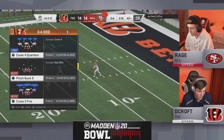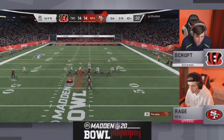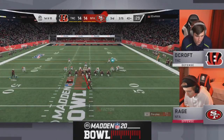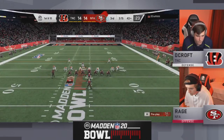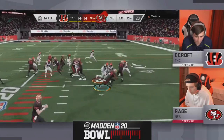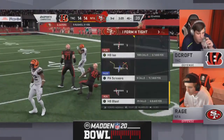This punt out to about the 43 yard line — great field position. After that pick six, the wheels certainly could have come off the bus for Rage, but since then he's locked in and is playing his best football. You love to see that — the passion, the fight, going through adversity — that's what you've got to do in life and in Madden. Rage exemplifying that. Can't credit the kid enough right now as Decroft plays phenomenal run defense on first down.